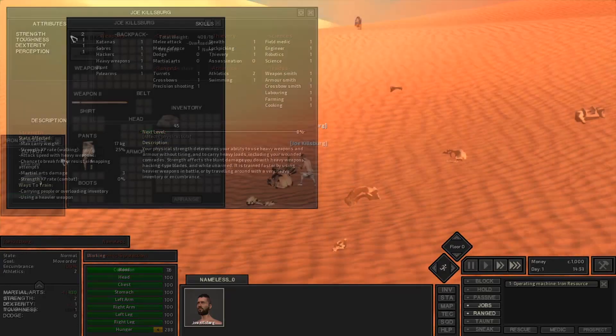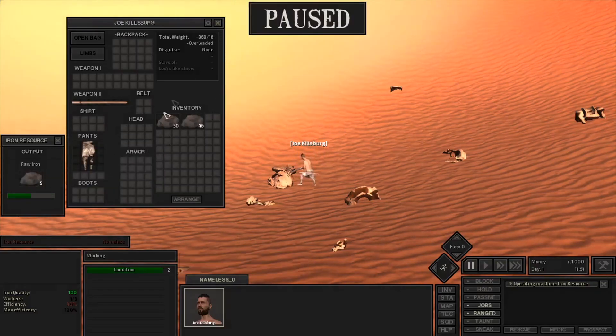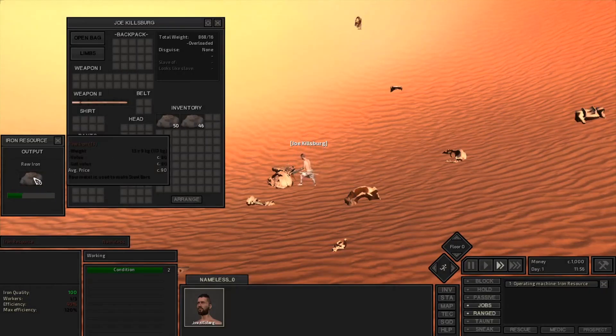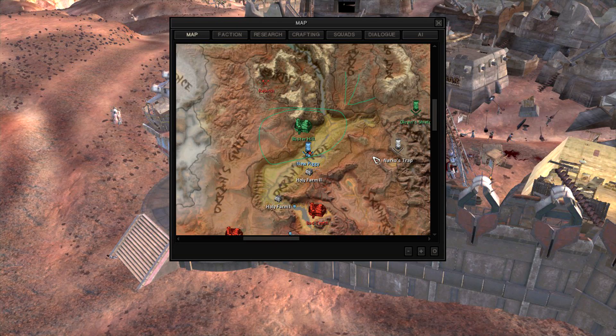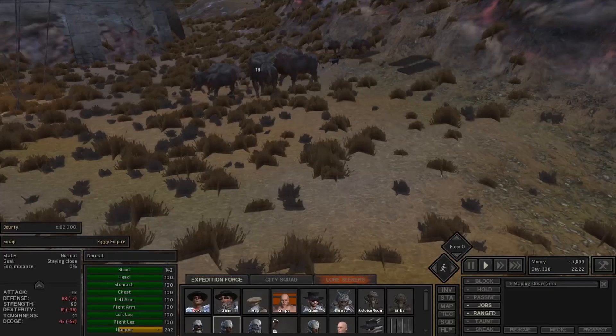Now for tip two: once you're at Blister Hill with somewhat respectable stats and some money, you can afford a cheap weapon and some armor. Make sure you invest in armor — playing shirtless is risky because you really don't want to lose an arm. Anyway, you need to go to where the river raptors spawn — I'll circle it on the map, it's pretty much in Okran's Pride — and go around fighting those river raptors.